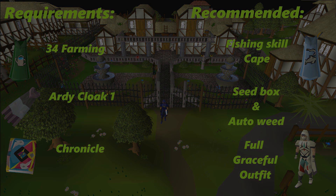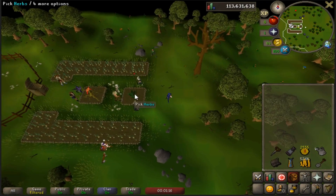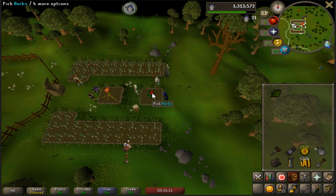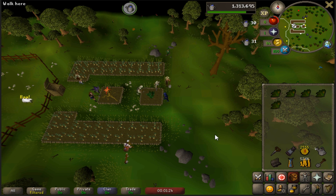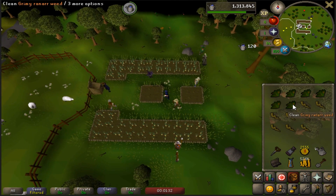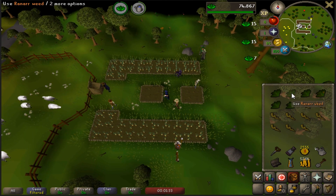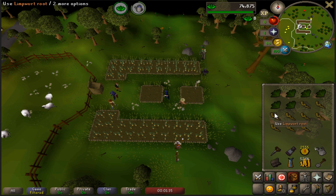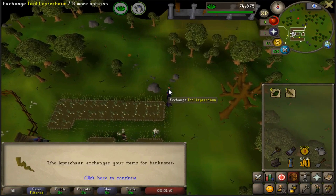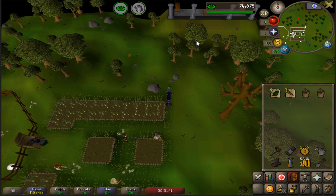We're starting here at the Ardy patch. Pick all the herbs and then pick all of the flowers, then note them at the tool leprechaun and grab two buckets of super compost or ultra compost, whichever you have. Then replant your flowers and herbs and move on to the next patch.